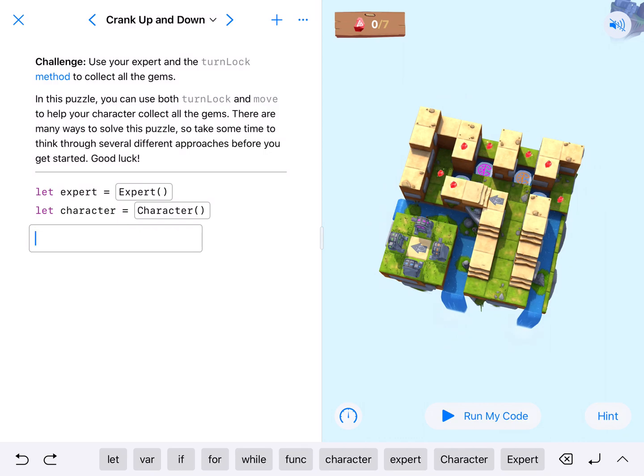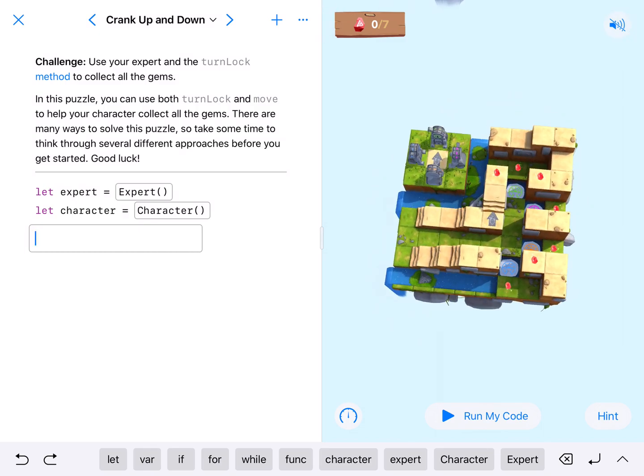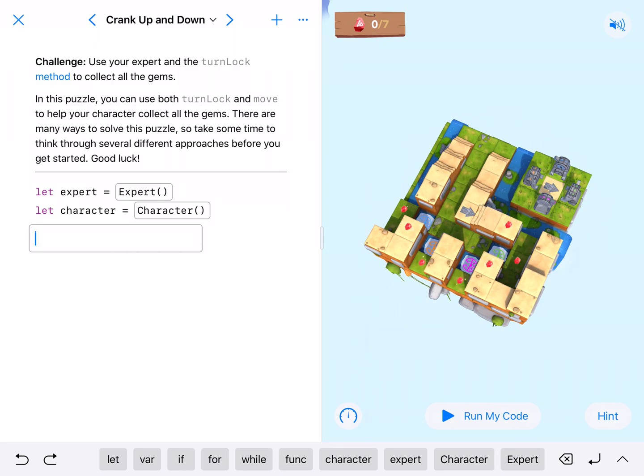It looks like our character is going to be at this corner right here in the middle on that arrow, facing these gems. The way we're going to do this: I'd like to put all the locks up and then have my character walk around the top. I'm going to write a function later, so I'm going to get a couple lines of code down and start coding a little below the beginning to leave room for my function.